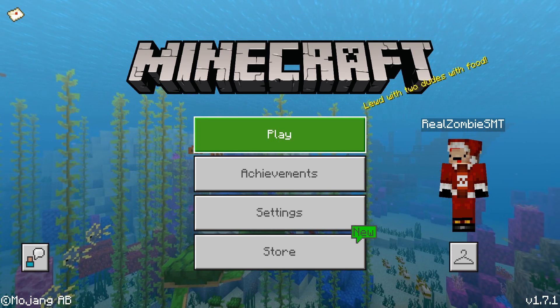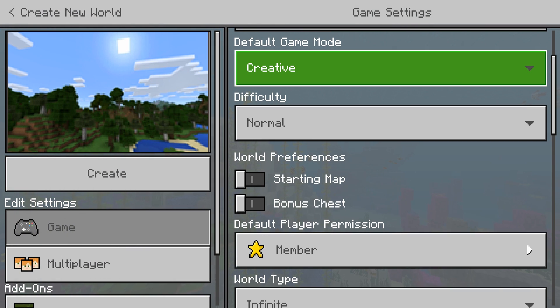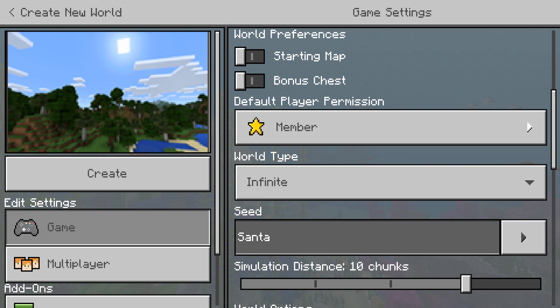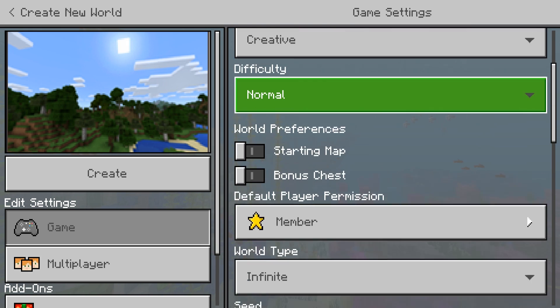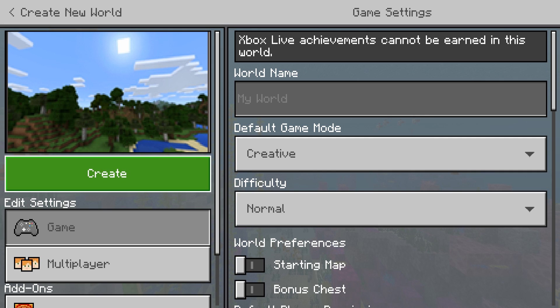What we're going to do is create a seed in Minecraft that is the Santa Seed. As you can see right here, it's literally the Santa Seed — we're gonna play on the Santa Claus seed and it's going to be pretty great. So let's create this seed and go play on it, and maybe get presents!